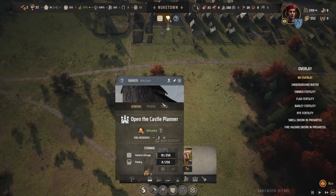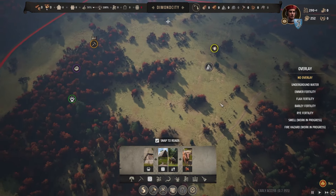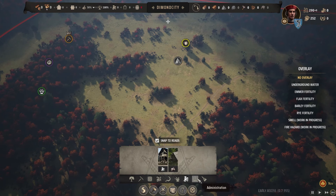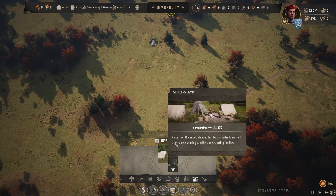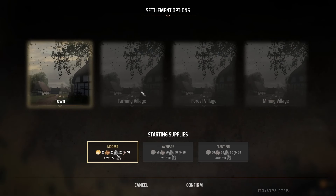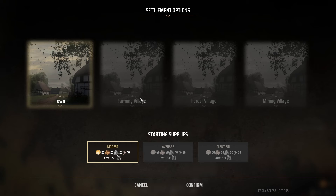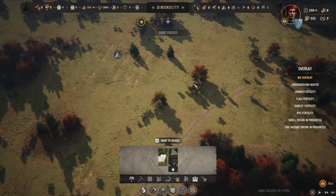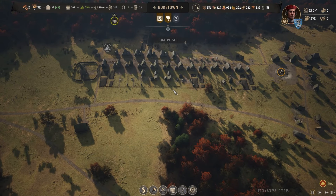With 290 in the treasury now, I pull the land tax back down to make people happier. Up in the new region I still can't do much — I need to build a settler's camp, but I need to save up more money first. There are five free families up there waiting too.